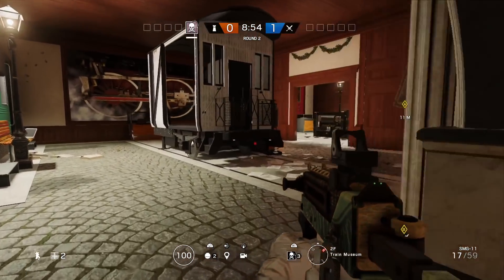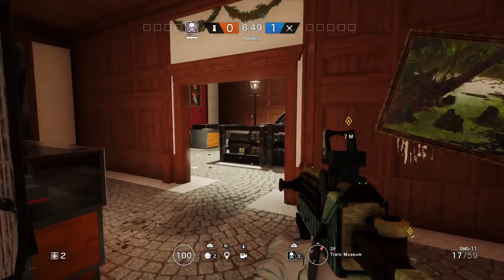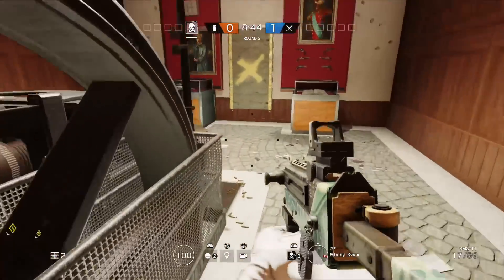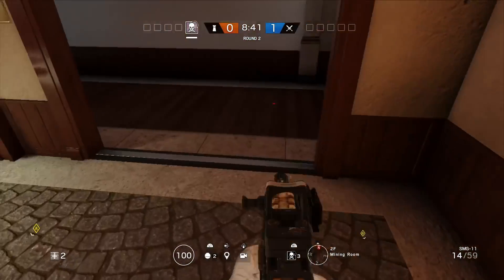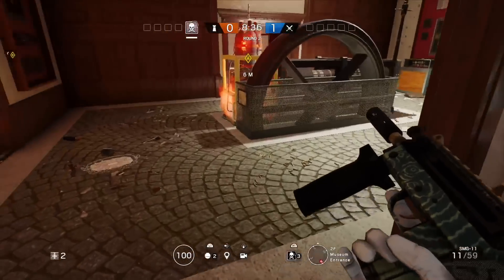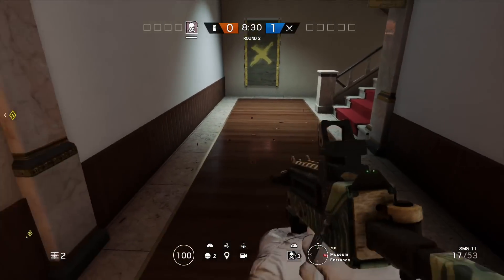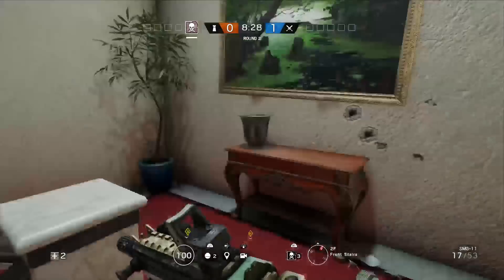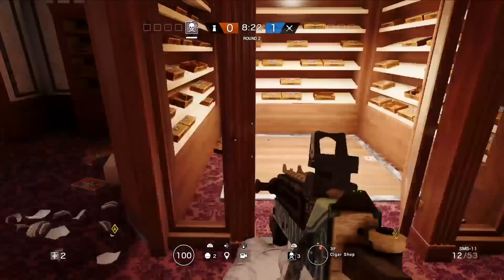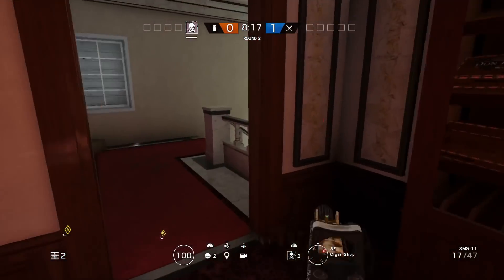Next up, barbed wire. You have four total possible barbed wires. With one set, you can put them right here, right here, or right there — those are three options for the first two barbed wires. I'd probably put them right there and right here. For your second set, put one, two right here, or you can put one and then do a skylight drop. That's it for barbed wire.